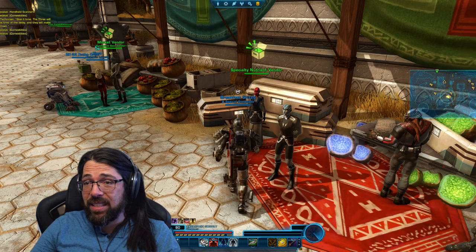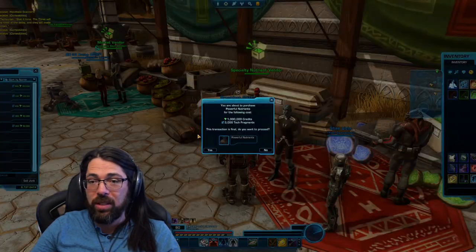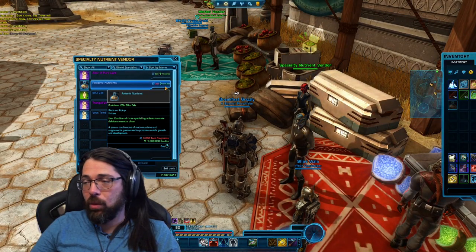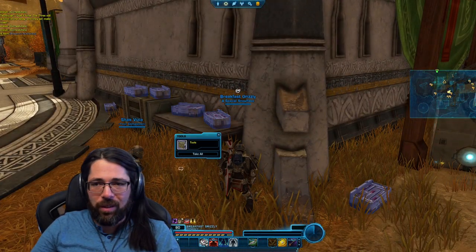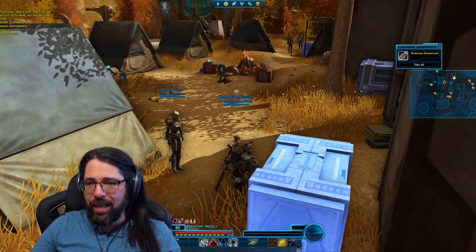While we're here we can go to the specialty nutrients vendor, because we're going to need an item called Powerful Nutrients off of this vendor. Right now the cost is 1 million credits and 3,000 tech fragments. I'll finish picking up a few more things for the quest, and in the camp a little bit before leaving the city will be the final items we need to grab.